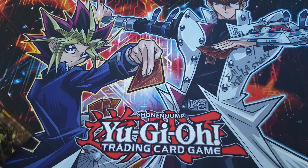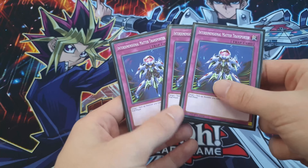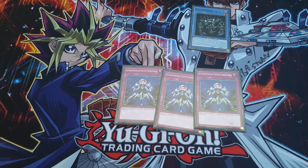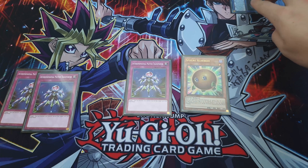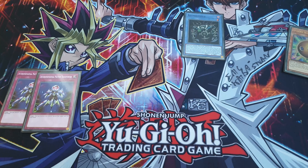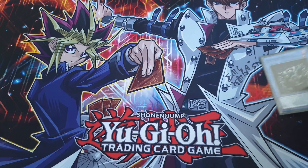The final trap — shout out to my friend because without him I would not have played this and the deck probably would have been ten times worse — three Interdimensional Matter Transporter. So basically, if Relinquished absorbs your opponent's monster, at the end of their turn you activate this, banish Relinquished, the absorbed monster gets sent to their graveyard, and then on your turn Relinquished comes back and you have another monster to absorb. Having another option to absorb more monsters is always great for Relinquished.